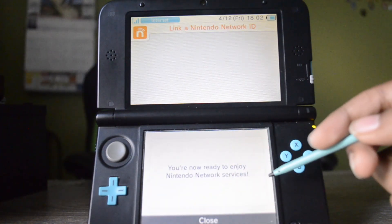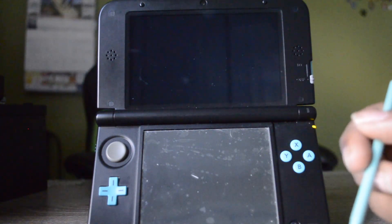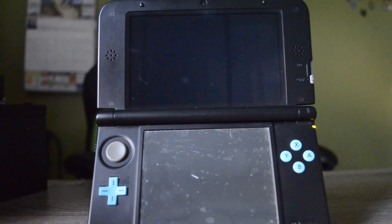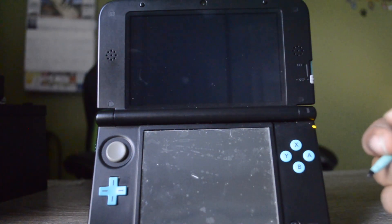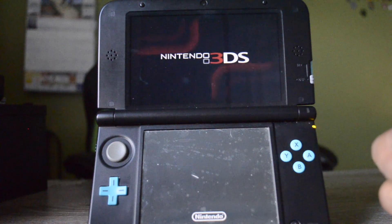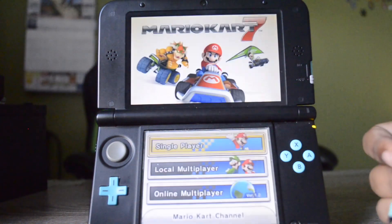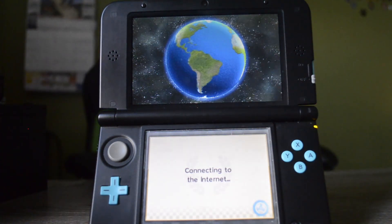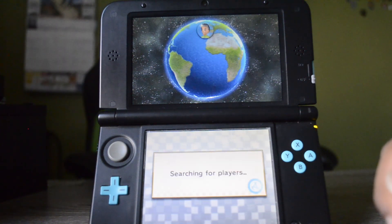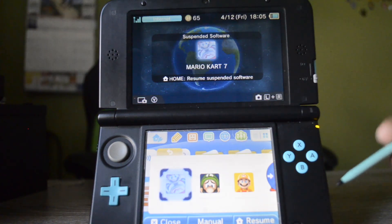And you're now ready to join Nintendo Network Services. Now it's time to test out and see if this actually works, with one of the best online games of all time — Mario Kart 7. Let's see if the online services work. Online multiplayer. Connecting to the internet. And it found people. That proves that Pretendo Network does in fact work.